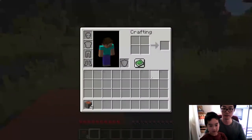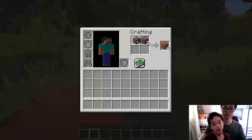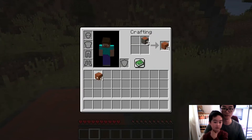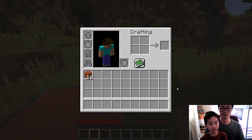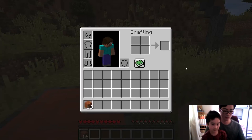Press E. You put one wood block into crafting — you have to convert them into planks first. As long as you put one in a corner, you will get planks. Press it a few times. That's easy. Put 16 planks there. Press E again to go back to normal mode.